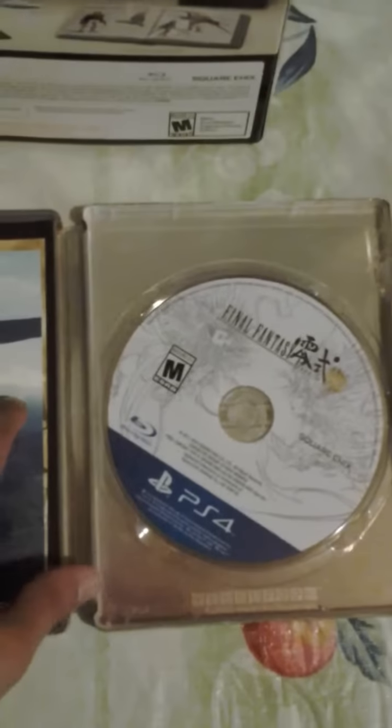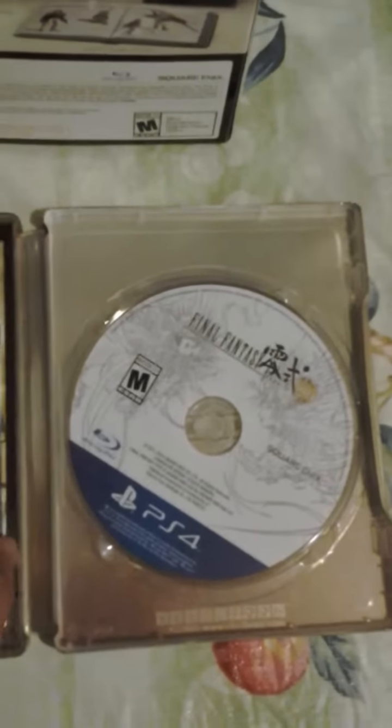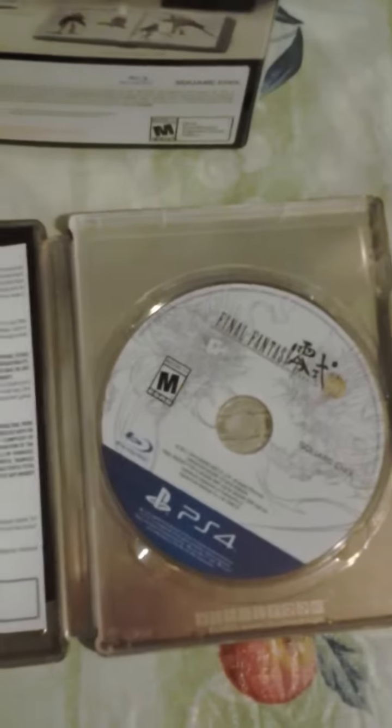Beautiful artwork. I'm going to open it so you can see the inside. The game disc — Final Fantasy Type-0. We got the code here for Final Fantasy XIV, the book, and also the soundtrack — composer soundtrack.